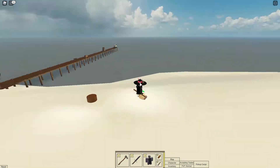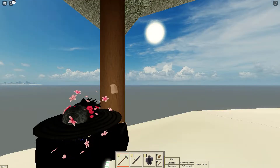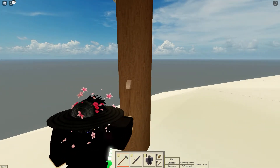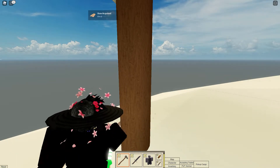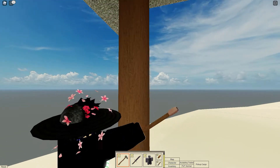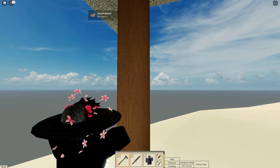That's how you know a tree has been cut down completely, because it is gone. So we got another tree right here. Give it a few swings. And as you can see, we got a couple elm — that's just a basic wood that you can get from spawn island trees.